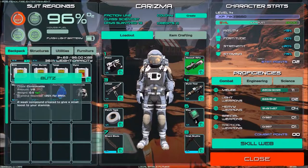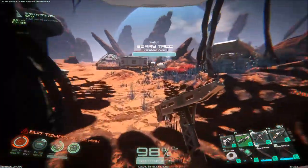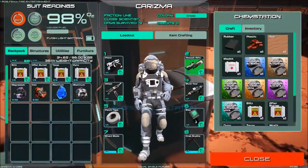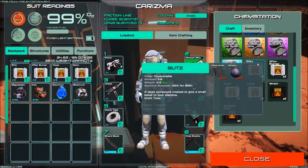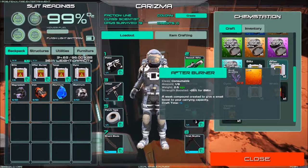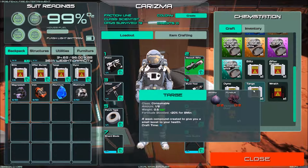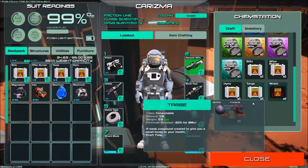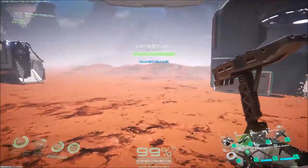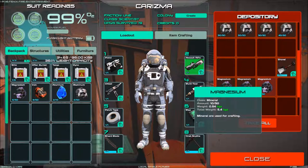I've been crafting a few of the consumables — the pill boost things — just to get my science up. They're really easy to do. You collect the sap in the glass jars, which I showed in a previous episode. Tree bark and berries for the blitz afterburner — that needs 10 sap and two blue blades from the grassy area. Coral branches from the caves, sword leaves from the grassy area, fungus from the caves, and berries from the tree. Pretty self-explanatory.